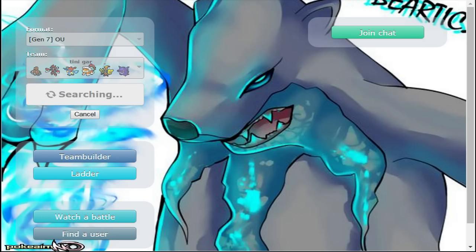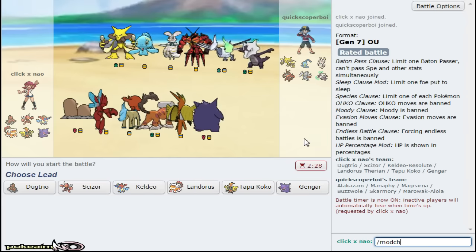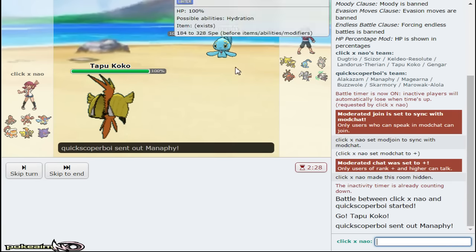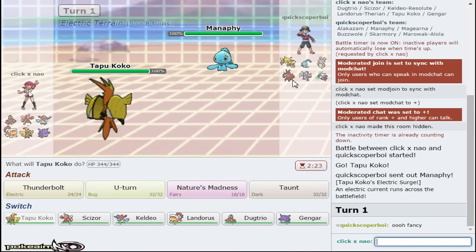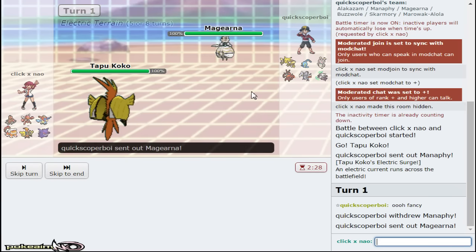Gyarados could have been played a lot differently though - the fact that it still would have been intimidated makes it still annoying regardless. No Ghost resist again on this team. Game 2 - the timer's on. We're gonna lead off with Tapu Koko because I do have Taunt for Skarmory lead or Manaphy. I expect Magearna. I don't even care if Marowak gets up rocks right now - I'm clicking Thunderbolt, I'm not gonna risk U-turning. It goes Magearna, so I get crisp damage for a late-game Scizor sweep.